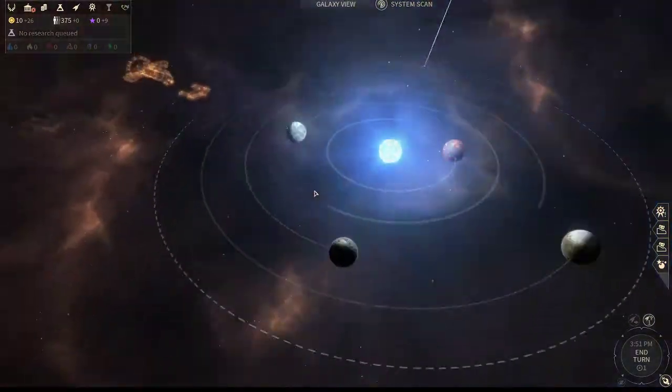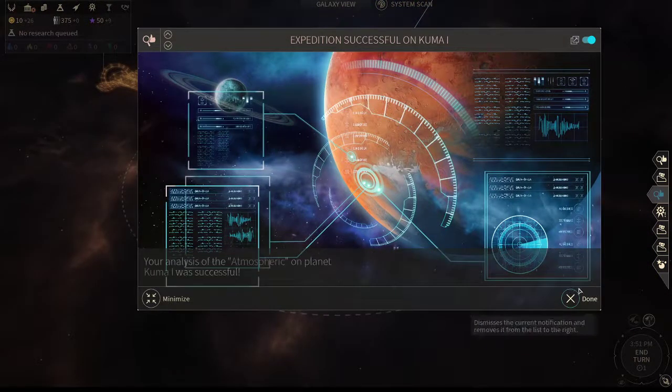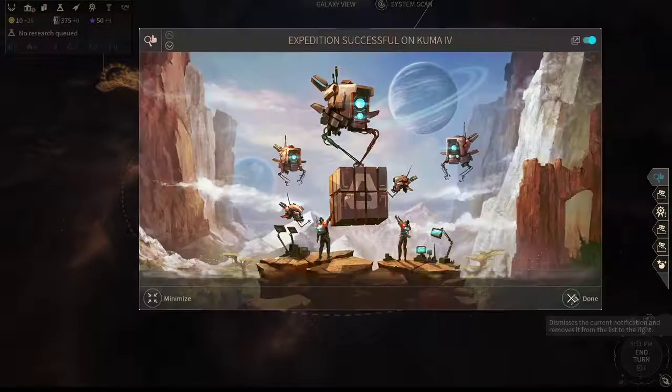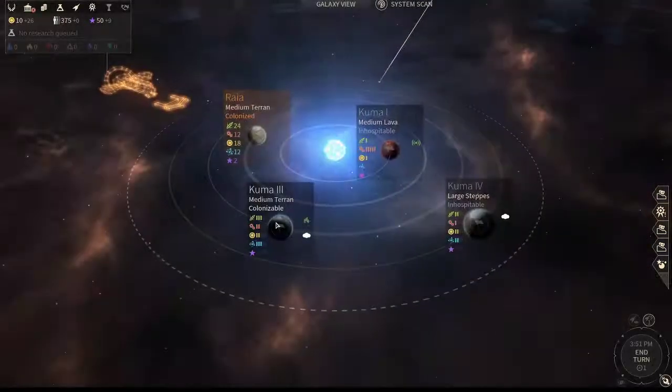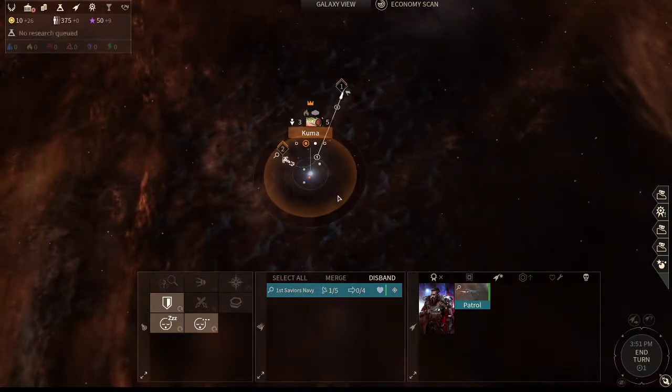In this way, you can not only get more curiosities early on, you're also leveling up your hero by having him assigned to the ship. Because there's just one lane, you can just send him down afterwards. Normally, if there are multiple lanes, you'd want to send ships in different lanes.